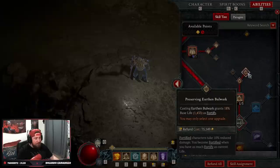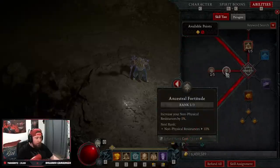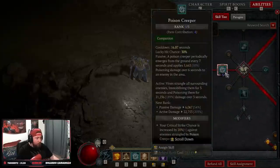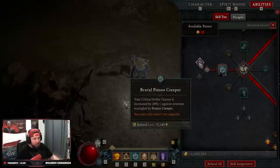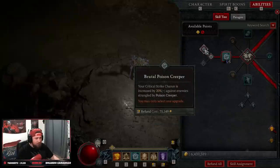You can pass on Preserving Earth and Bulwark since you'll be trampling so much you'll get fortify from there. You could do Innate Earth and Bulwark for a bit more damage — I've tested both ways. For higher content you want fortify to maintain glyphs for more damage, but Innate is really good too. Then one point into Ancestral Fortitude, two into Vigilance for defense, and one point into Poison Creeper — we get four from our helm — into Brutal Poison Creeper for more crit chance.